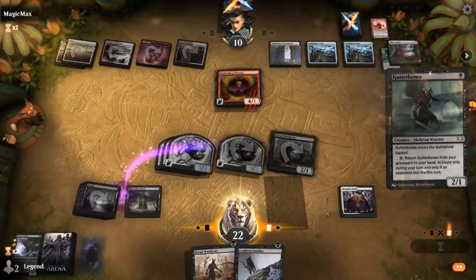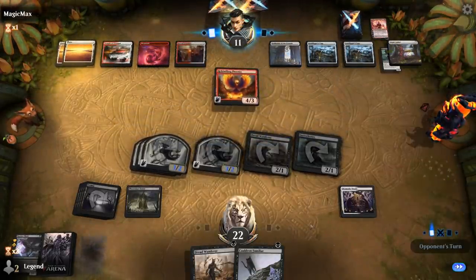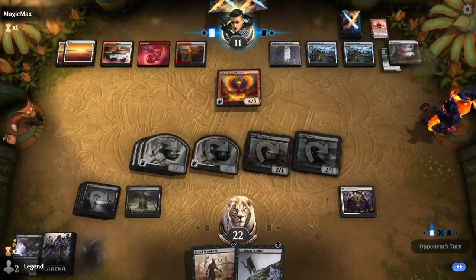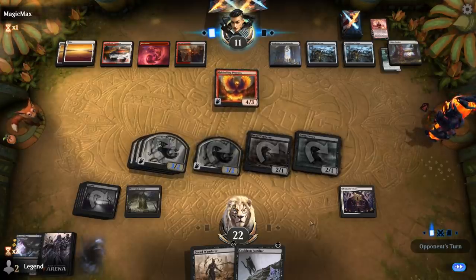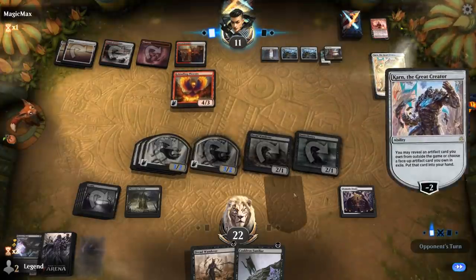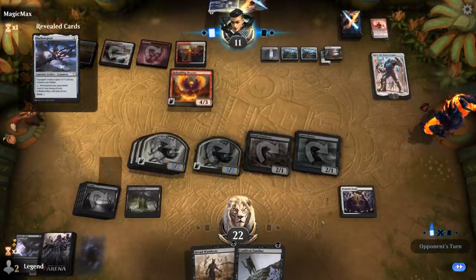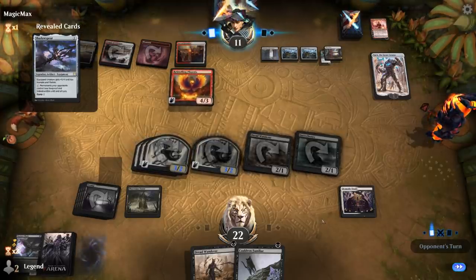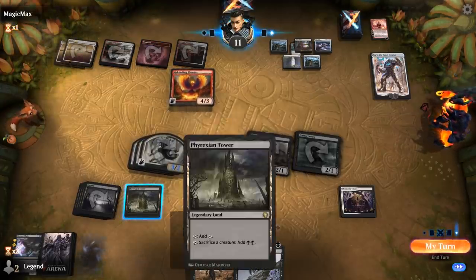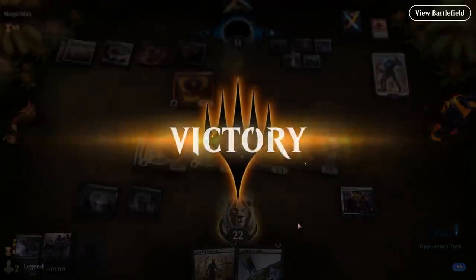We put Gutterbones into play. We'd rather keep up Tower to potentially sacrifice Gutterbones than empty our hand. Despite all the hate cards, our deck is still operating reasonably well — seeing the power of Dramatic Finale, especially alongside something that lets us sacrifice a creature on the opponent's turn. The opponent plays Karn the Great Creator, possibly going for Platinum Angel, and then finds Shadowspear to give Phoenix lifelink. Phyrexian Tower lets us sacrifice a creature blocked by Phoenix to prevent the lifelink, and our opponent concedes.